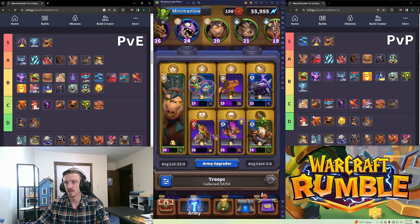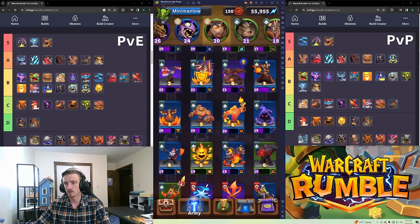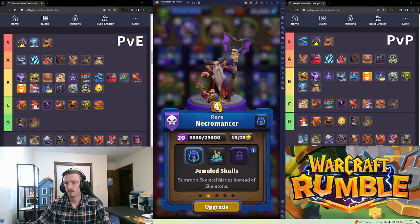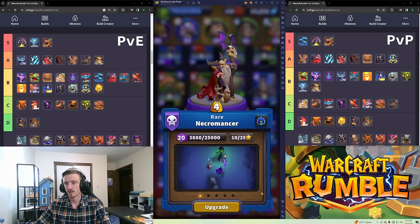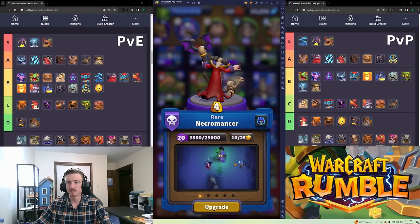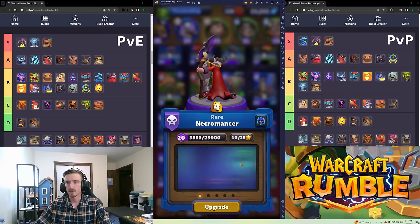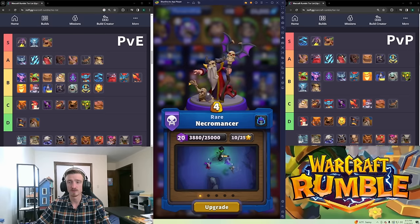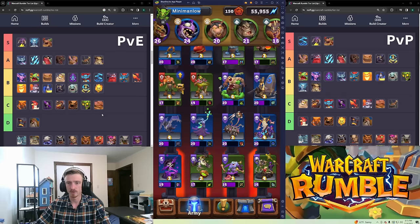Necromancer is A tier for PvE and B tier for PvP. He summons skeletons which is really nice, and re-summons them after they die after a short time. He's A tier for PvE but in PvP he just dies too much — Safe Pilot kills him and that's a gold disadvantage, so not great but not horrible either.